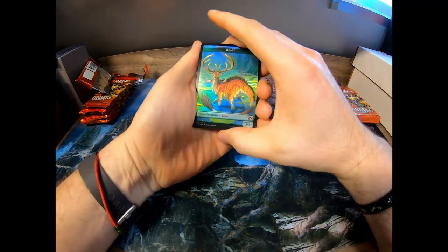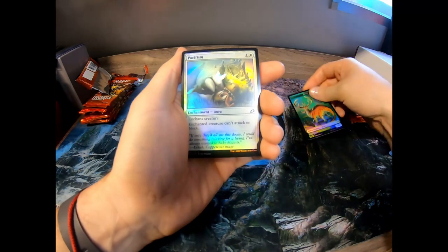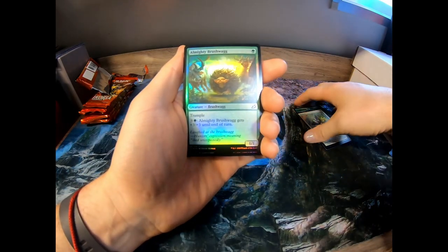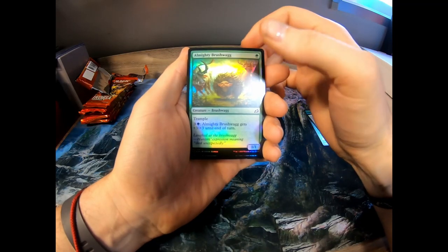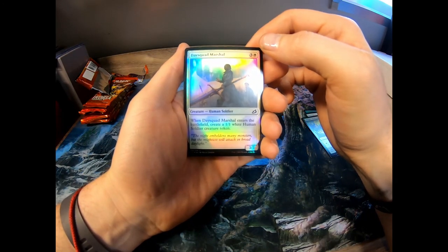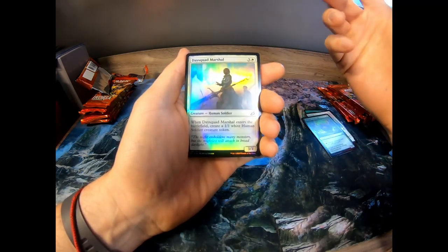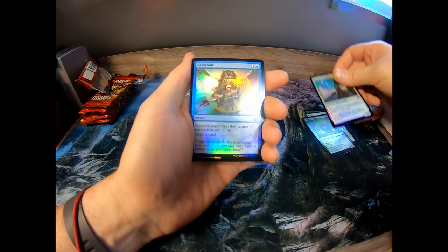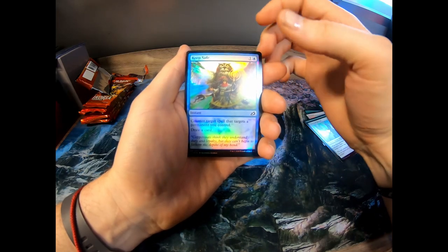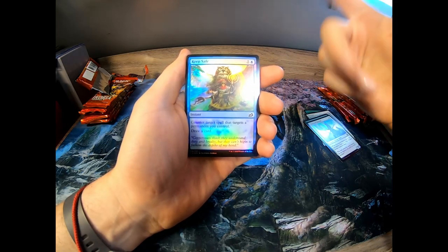All right, let's start with the first pack. Look at that beast token — pretty nice. I do like the tokens. Pacifism — enchanted creature can't attack or block, old reprint. Almighty Brushwag — trample, three and a green gets plus three, cool. Day Squad Marshal — when it enters the battlefield, create a 1/1 white human soldier creature token. That's a lot of mana for not very much. Keep Safe — one blue, counter target spell, target player draws a card. Actually kind of like that.